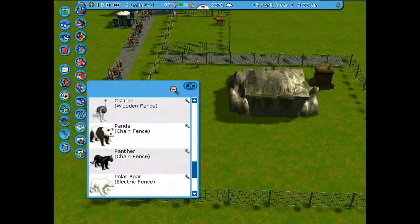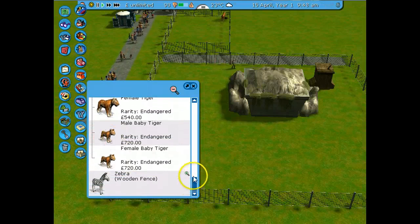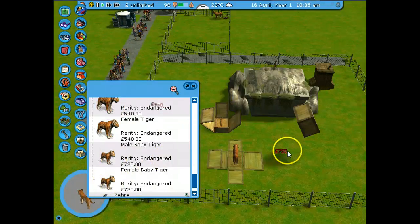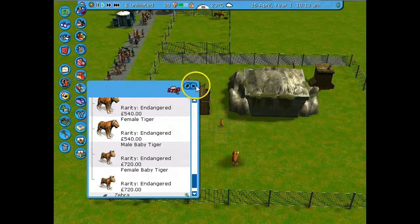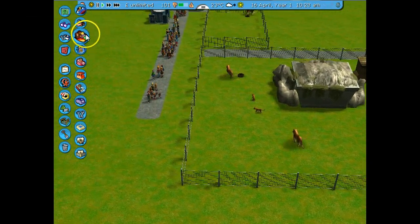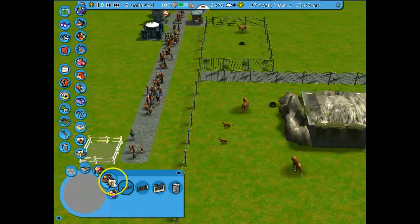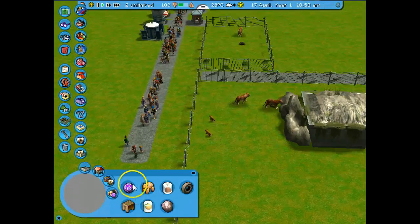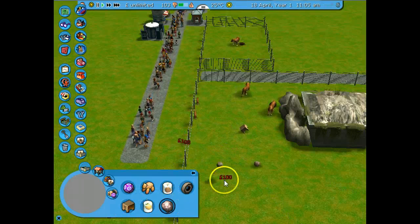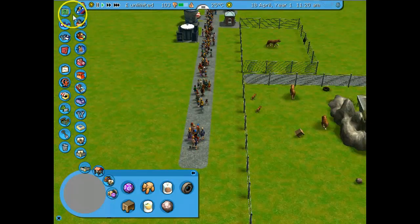Do you want some more friends, maybe? Male, female tiger — female tiger in there. Can I have babies as well? I'm going to block this off with some trees. Maybe you do need a bit more enrichment — whatever they are, you're going to have them all. I feel guilty. Some trees, trees, trees. Scenery, fence.